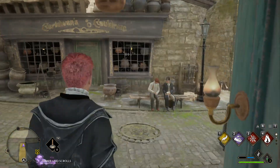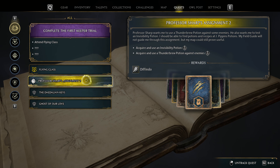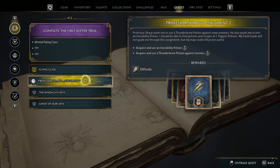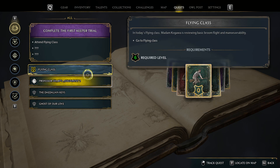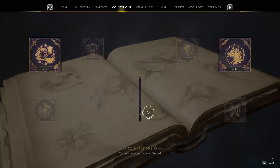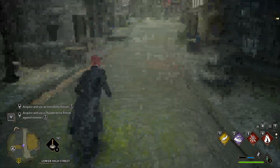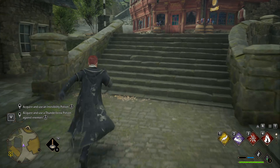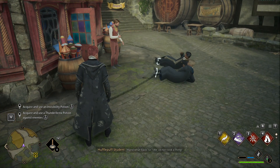That, my friends, is a useful spell. We need to acquire and use an invisibility potion, and acquire and use a thunderbrew potion against an enemy. Now there's a big problem - I have neither of those potions, and I don't have the crafting materials to make either of them, and they're expensive. I don't have the money for it right now - at least I might have the money for one of them, but not both.